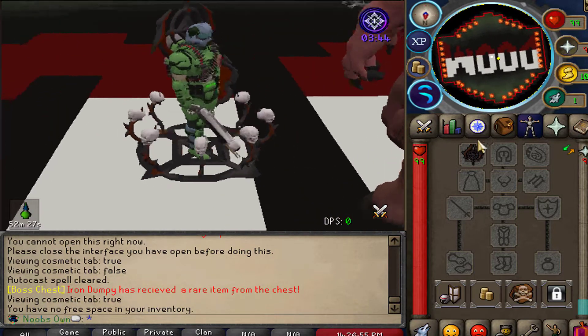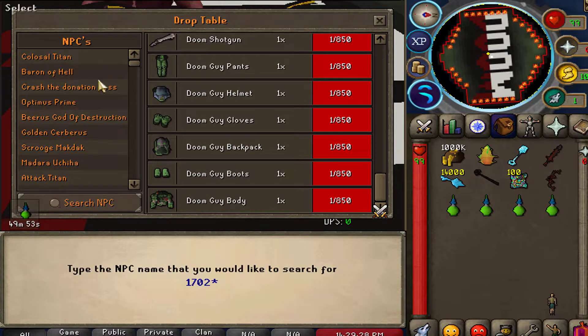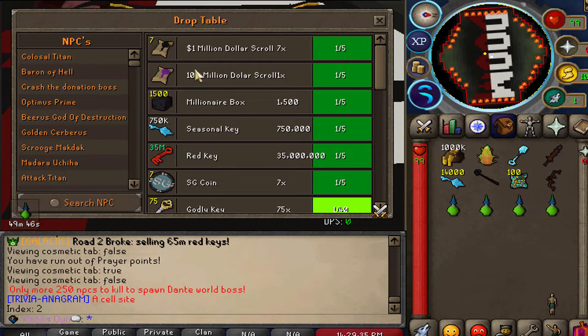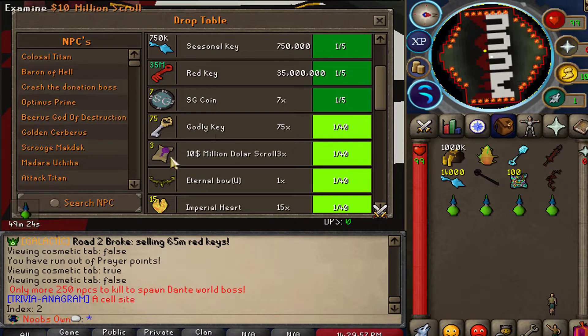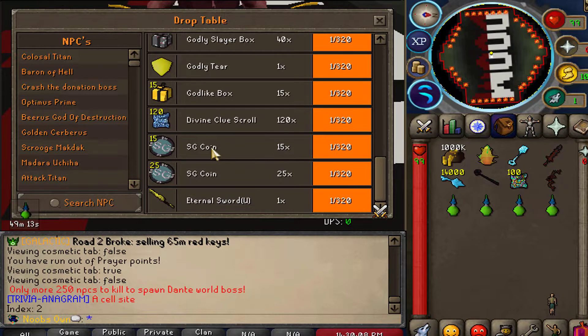There's another NPC I'd like to show, and that is Crash the donation boss. This donation boss drops 10 million dollar scrolls at a 1 in 5 rate, and also seven 1 million dollar scrolls at a 1 in 5 rate, which goes towards any donation rank in game. It also drops 750,000 seasonal keys, 35 million red keys, godly keys, and more 10 million dollar scrolls. At super rare rates you can get the eternal sword, 120 divine clue scrolls, and godlike boxes.